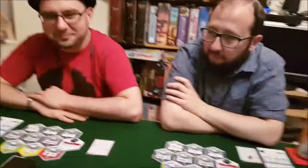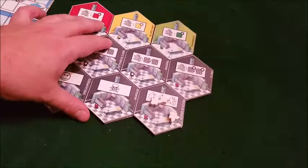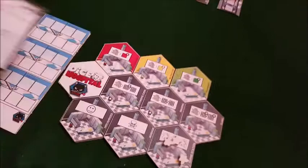Each person is going to have their own little hospital to build. This is what the hospital might look like - you have a few rooms and you start with three nurses on your turn. There's a little sheet here that tells you the steps. The first thing you do is intake - so the first player will take this bag of dice. Actually Mike, you will explain it since this is your game.